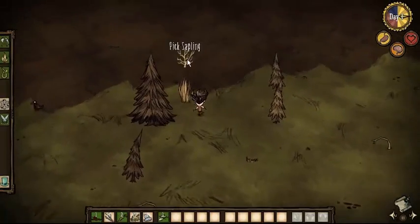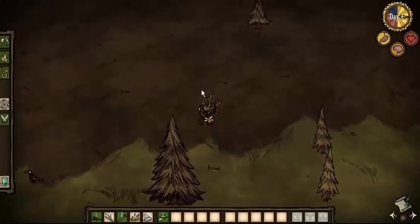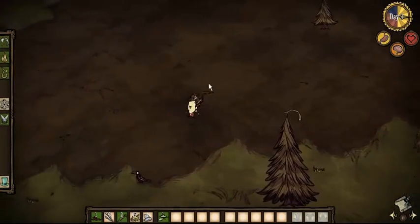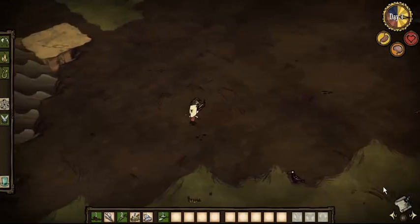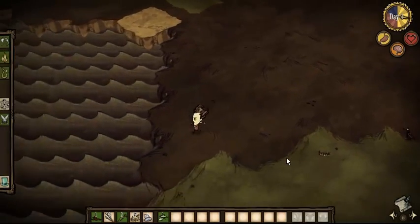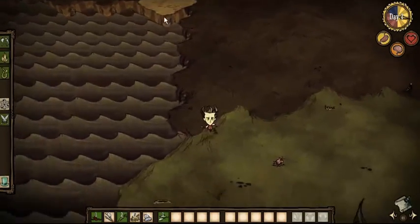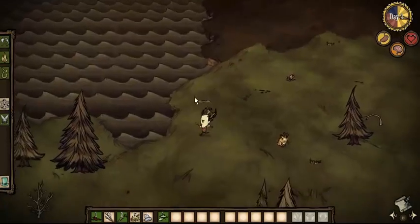You only have four angles to view from, and everything has the same face - it always faces you, so it's not exactly 3D. The best area to find gold is landmasses that look a little bit like this stone area up here. Find a big biome of that and you'll basically find some gold.